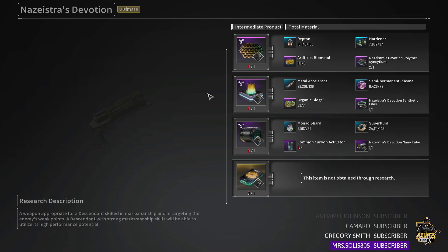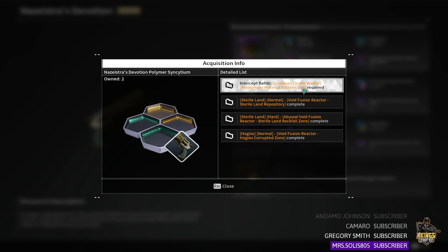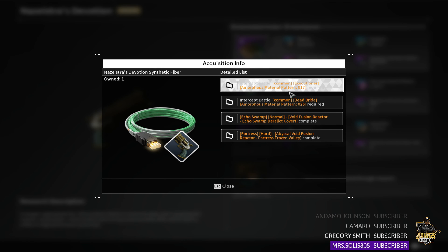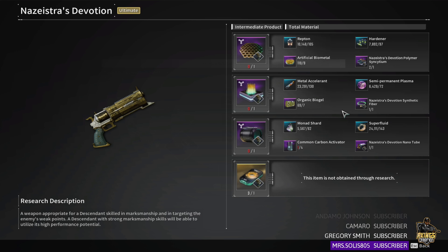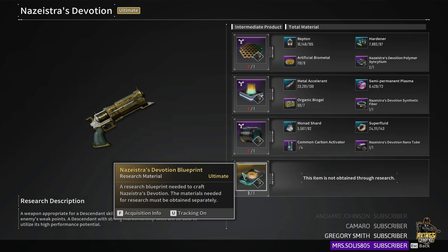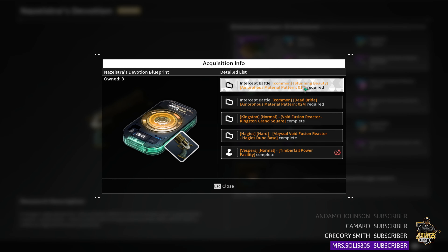This is another strong weapon to farm. I personally like this one so much that I'm going to make a build video on it first — I really want to see if it will pack enough damage to kill a Hard Devour in one to three hits on hard mode. The farm for this is not too bad; we're just dealing with common intercept battles. I highly recommend getting to level 100 before doing all this, as it makes the farm a lot easier. The blueprint is also pretty easy — just do the easiest intercept battles.